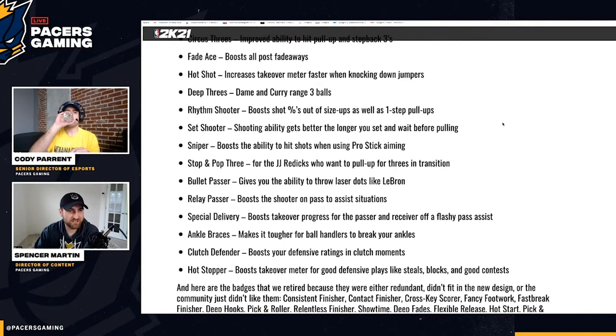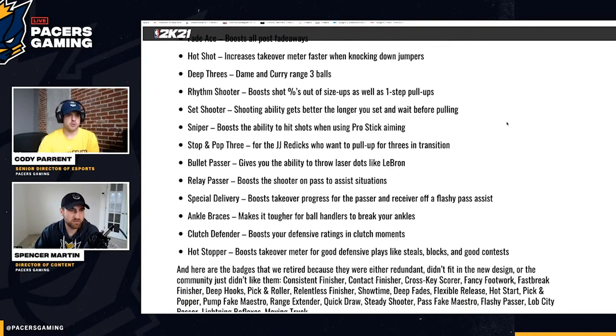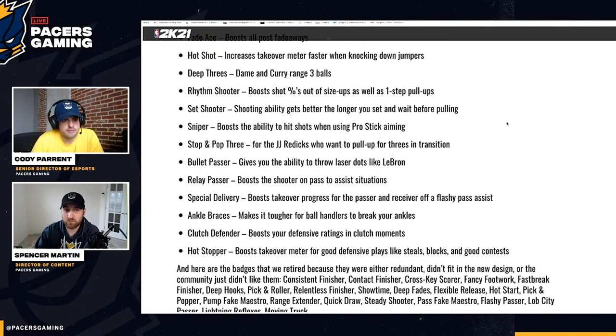Fade Ace boosts all post fadeaways — another post scoring badge, pretty self-explanatory. Hot Shot increases the takeover meter faster when knocking down jumpers. This is going to be a sharp badge for sure and could be overpowered — hit one shot and your takeover bar goes up to half, then you have primary Limitless Range and you're shooting from half court, get Precision takeover, halfway to team takeover, and it's over.